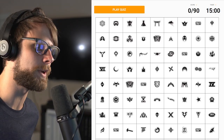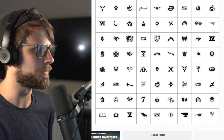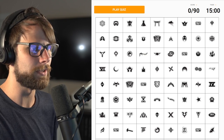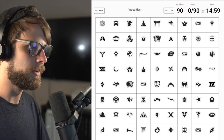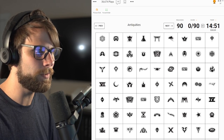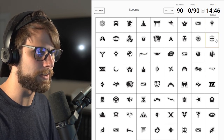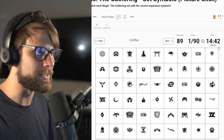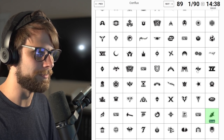All right guys, so here we are. As you can see, there are 90 symbols here that we're going to have to go through, and we do have a timer of 15 minutes, so we are a little bit limited. First one is Antiquities. I know what a lot of these are, but let's do some of the easy ones first. Scourge - that's very recognizable. It's going to be just difficult to find them in this array of things.